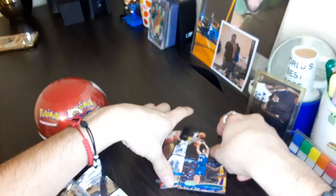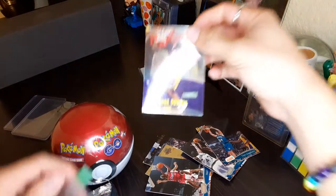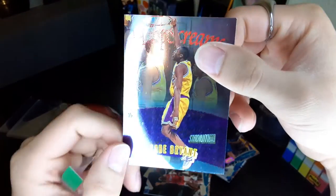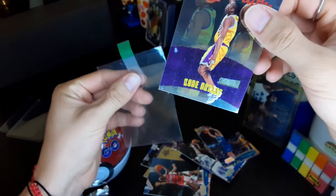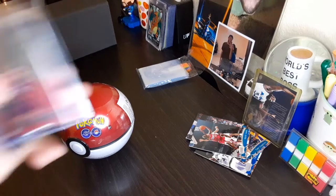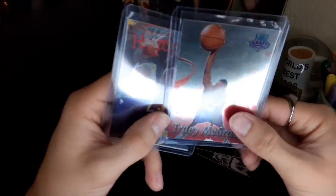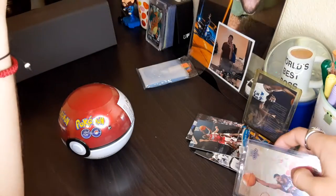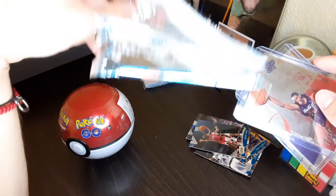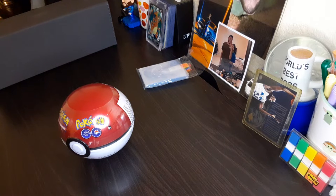I wonder how much that card is going for - if it was a rookie it would be nice. Let me go ahead and pause while we get some sleeves. We're gonna sleeve that Kobe Bryant. You can see it's got like a little watermark right there - probably some damage from humidity or something. We got the Tracy McGrady and the Kobe Bryant in sleeves and top loaders, even though they're kind of damaged. The packs were new but humidity got into them, so they're old but overall great cards.